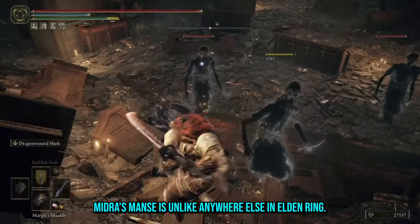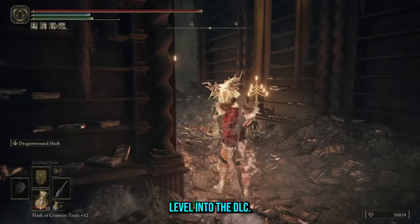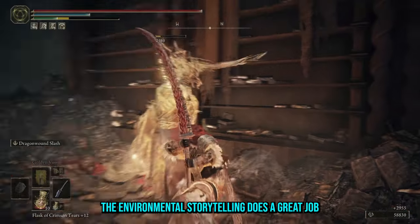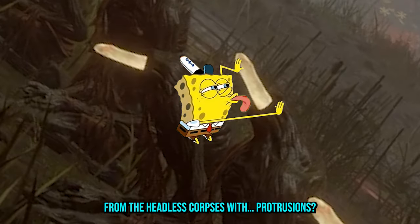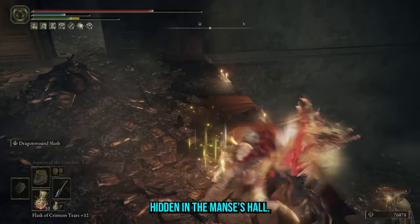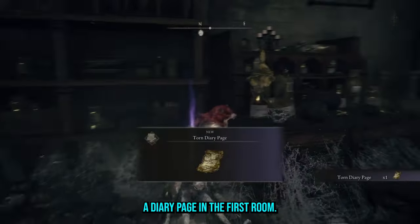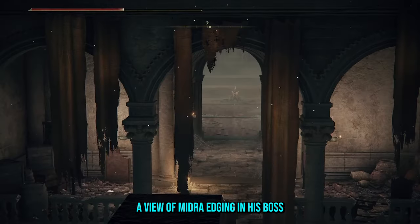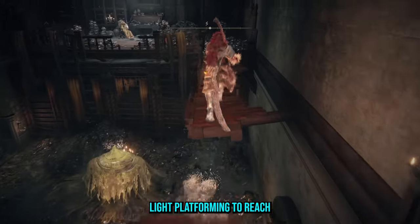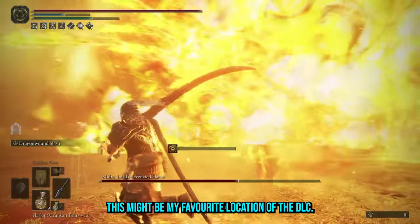Midra's Manse is unlike anywhere else in Elden Ring — it oozes atmosphere, like FromSoft just dropped a Bloodborne level into the DLC. The environmental storytelling does a great job of playing into the cosmic horror elements of the mansion's lore, from the Hedra's corpses with protrusions to the finger statues hidden in the manse's hall. Although it is on the shorter side, every room has a purpose or point of interest: a diary page in the first room, a movable bookshelf that reveals the path to the rafters in the second, a view of Midra edging into his boss arena at the halfway point, and some light platforming to reach Naniya in the library. Packaged with the Lord of Frenzied Flame reveal, this might be my favourite location of the DLC.